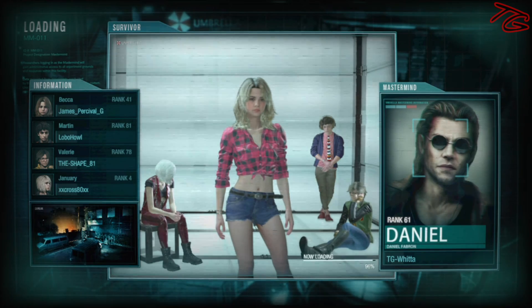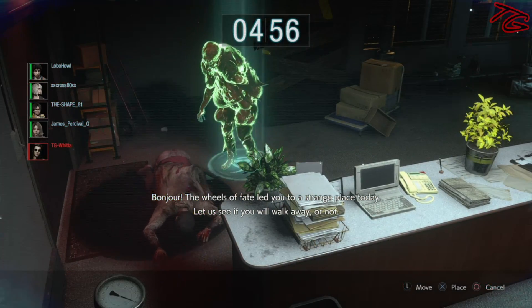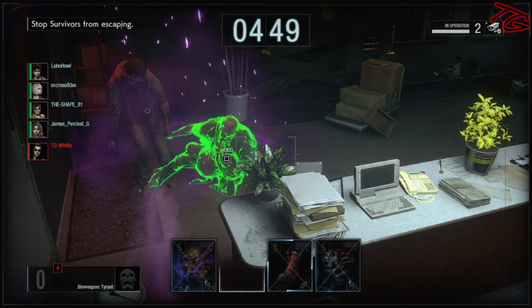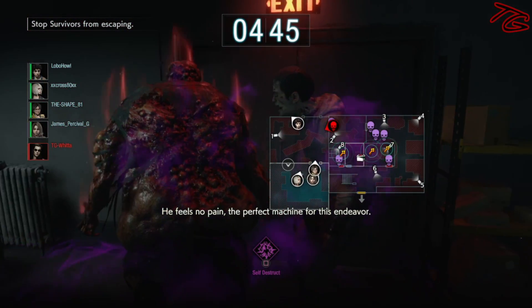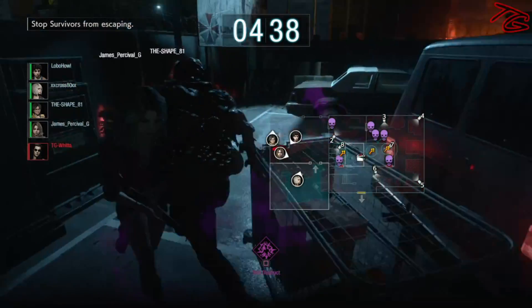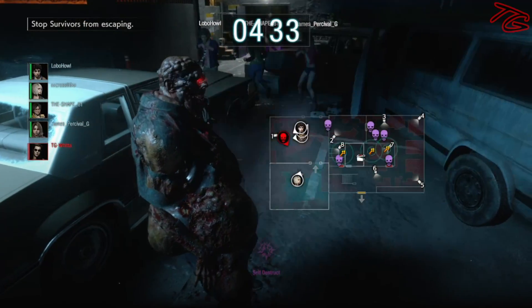Downtown — breaking my balls. I guess Daniel's probably the best choice though, and of course Martin — he is always a bastard. Man, look how slow these guys get up; it's because of their girth. No pain — the perfect machine for this endeavor. Let's give them a little surprise. I'd rather they waste that right at the beginning.